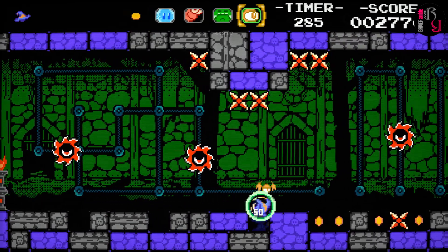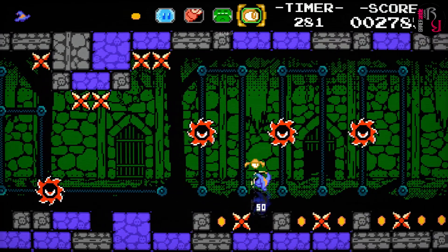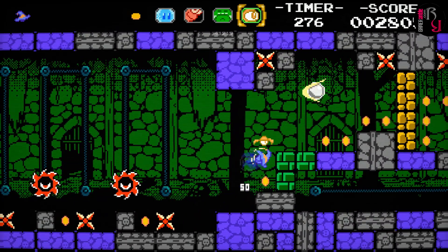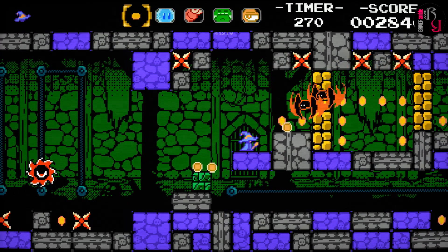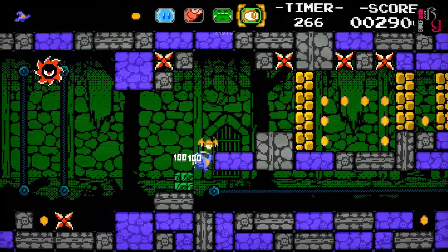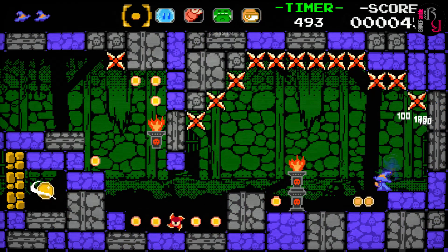Like the visuals, the audio in Rava and the Cyclops Curse harkens back to the 8-bit era, with some basic but catchy tunes. As an added bonus, the entire soundtrack is included as MP3 files that can be found in the installation folder. The sound effects also sound like they were ripped straight from that era. Since it's a 2D platform title, the game plays best with a controller, where players can cycle through the summons using the shoulder buttons. I found the controls to be very responsive, and none of the deaths in the game felt cheap or unfair.